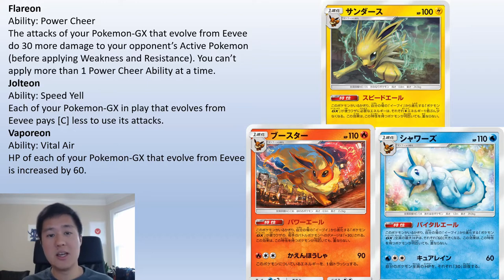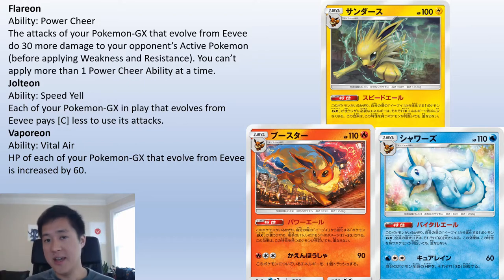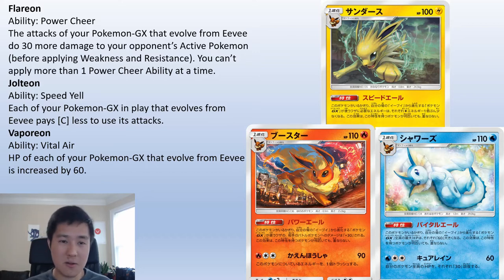Jolteon is maybe the most important one, especially if you combine it with Thunder Mountain — your attacks cost one colorless less. Vaporeon I think is the least impressive, but any day, turning a one-hit KO into a two-hit is a huge difference. Vaporeon adds 60 HP to the max HP of your evolution GXs. I love this mechanic. It's very interesting — beyond Custom Catcher and maybe Venusaur & Snivy, there aren't many ways to take out bench Pokémon, so there's now new bench protection too.